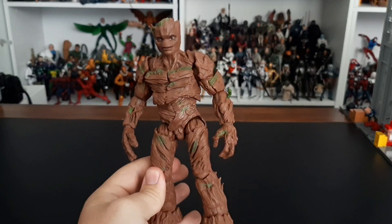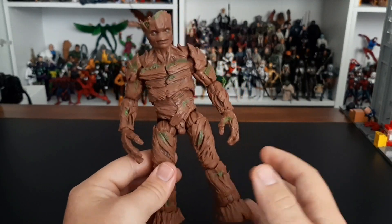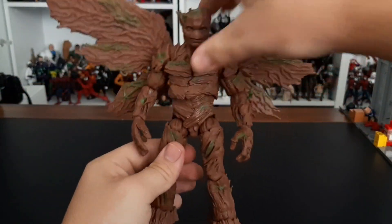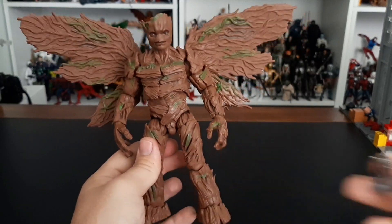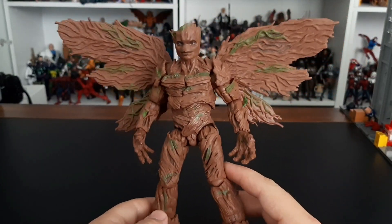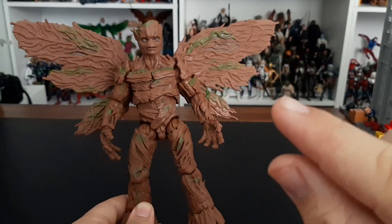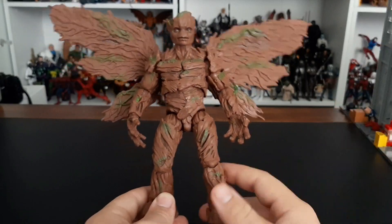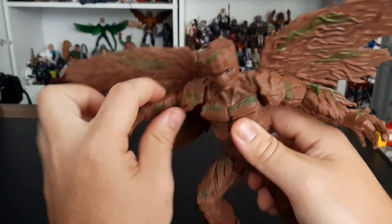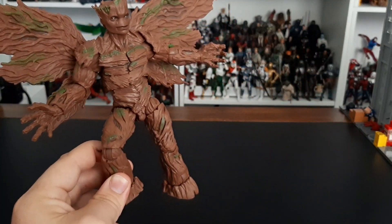Taking the silver at number 2 is Groot. This guy is big and beefy, he works so well. He's got painted details, he's got bark all over him, and he's got these wings — look at these wings, this is sick. He comes with a baby Rocket — who wouldn't love a baby Rocket? He also has interchangeable fisted hands. This guy is just the whole package for Groot. If I were to be nitpicky, my only complaint is the head — it's missing just a little bit of something. But otherwise I can forgive it, because this figure is awesome on its own.